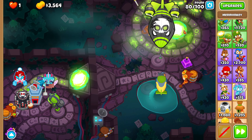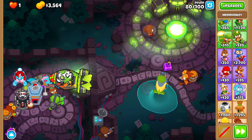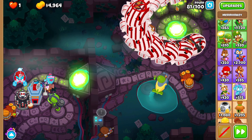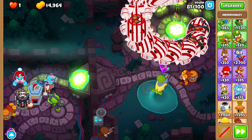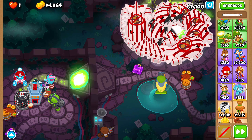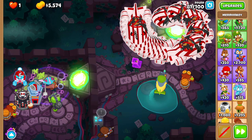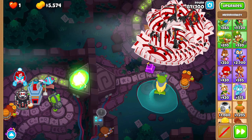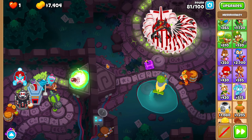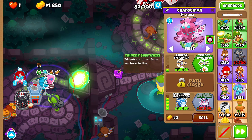ZMGs are going to take a really long time to actually enter the range of my defense — probably doubly long once we get up to BAD. I'm curious to see how powerful these statues are, so I'll wait until the first BFB starts entering the portal and see. That's pretty powerful — it also stuns. So that's really good. I'm hoping this comes up for round 98. Not that I was planning on relying on it, but it would be nice to have.